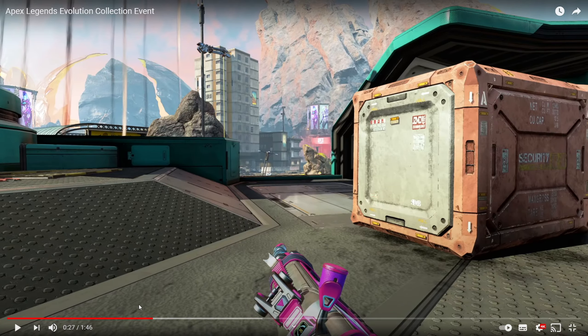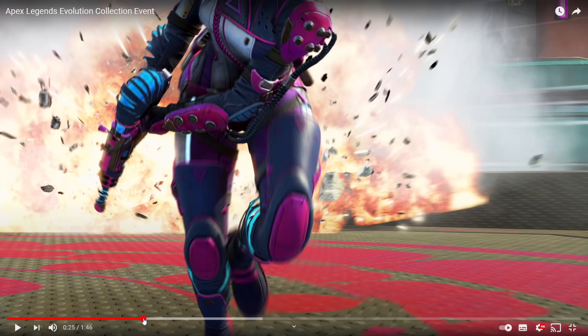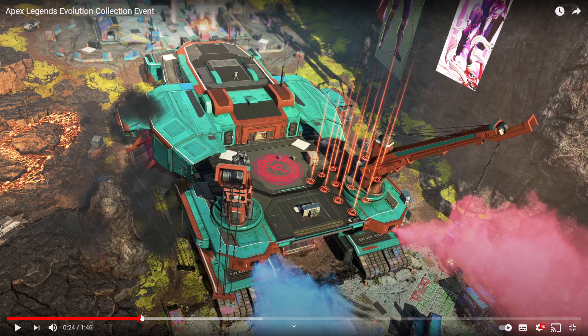Now we get these skins. Some of them look absolutely awesome — they just look so different from what we've gotten in the past. This Wraith skin, for example — Wraith is always getting the really cool looking skins, but I digress, this skin actually looks really, really cool. It makes me think a lot of Widowmaker from Overwatch if you've played that. And a Sentinel skin here too that looks pretty wacky, to say the least.